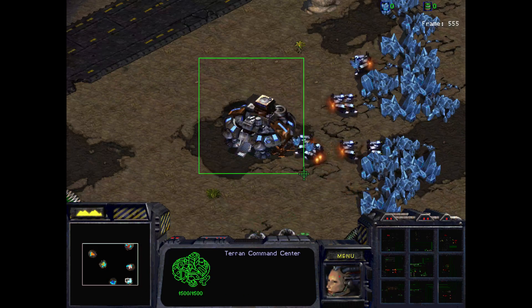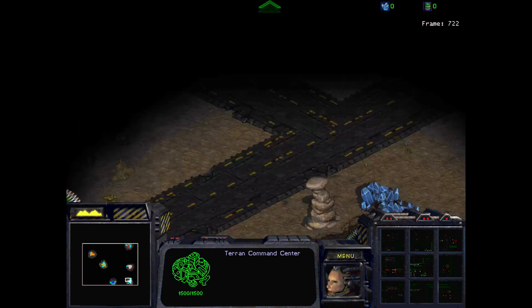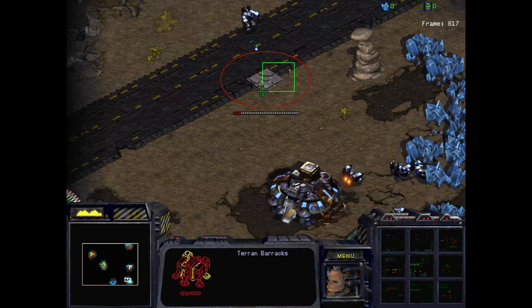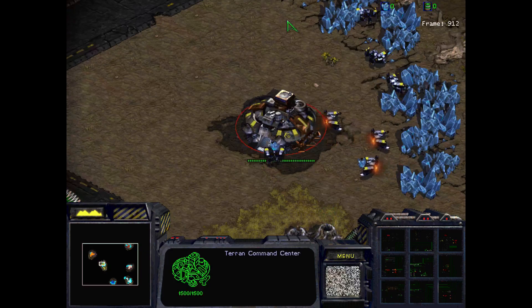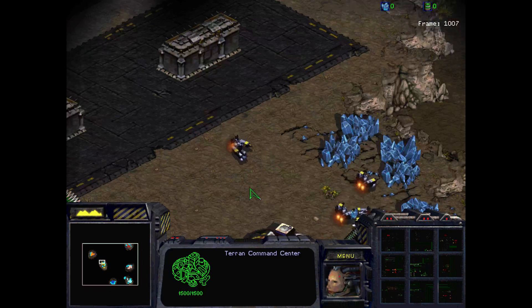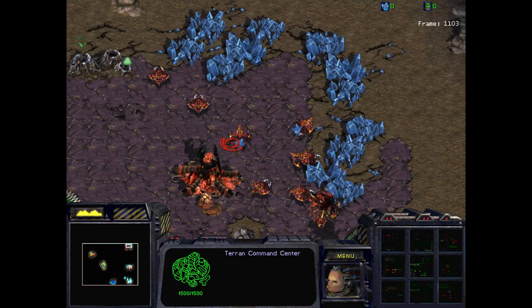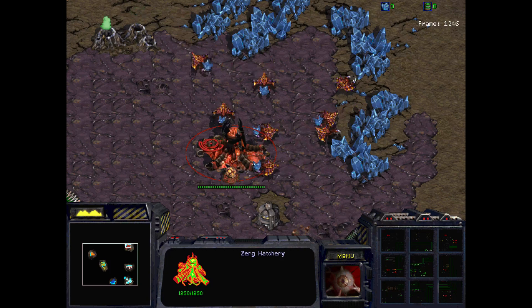We also have an offset piece of mud I have to fix at some point. We have the Magistrate playing what is a barracks-supply build — so they are a general AI. And another general AI personality, Randall — George Randall. He's going to go eight barracks into mech as soon as he has the money for it.